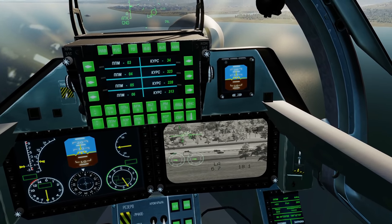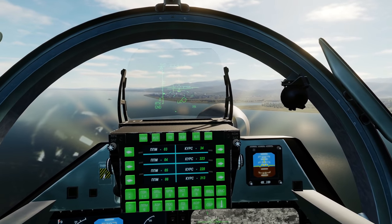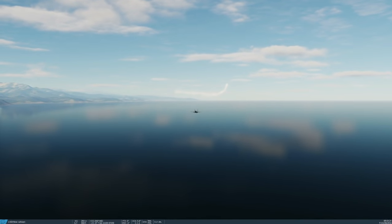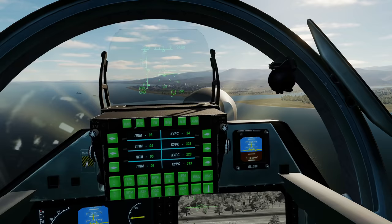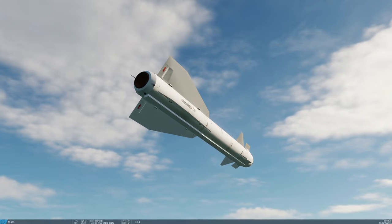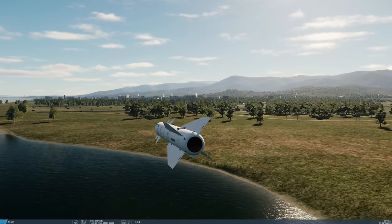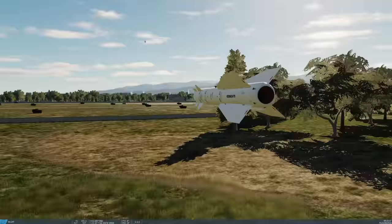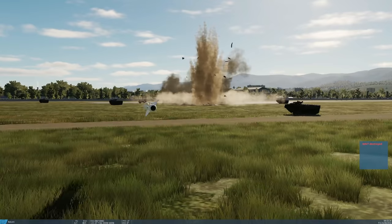Now let's do the KH-29L — the laser-guided variant. Chain weapon to cycle, find a new target, and turn the laser rangefinder on with U. Fire — and we need to keep the laser on the target because the missile will follow it. Here's the Tango version for comparison — but look, the laser overtook it; the laser moved faster than the missile tracked.